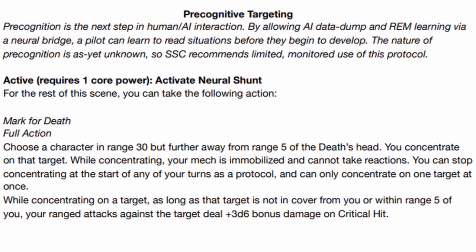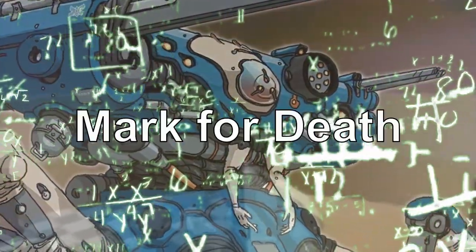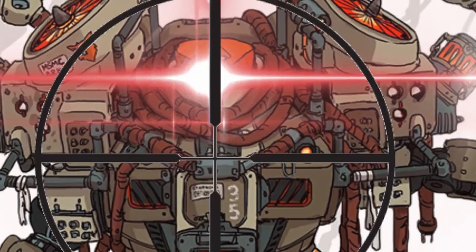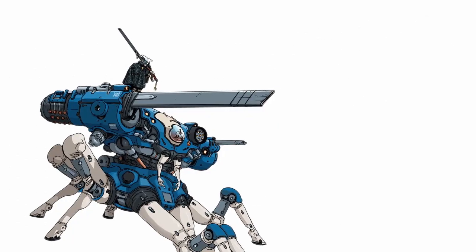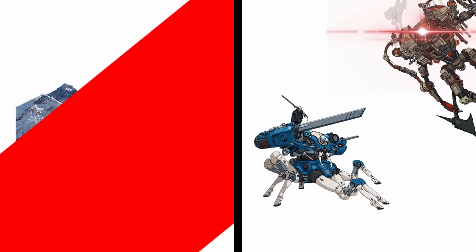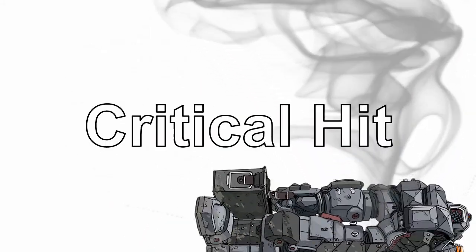As for its core power, Death's Head can activate Neural Shunt within its Precognitive Targeting. Basically, for the rest of the round, you can see into the future and use a full action called Mark for Death. To use it, choose a target within range 30 but not within range 5 of you. After choosing a target, you will be concentrating on it, causing you to be immobilized and unable to make any reactions. When concentrating on the target, if the target isn't in cover or within range 5 of you, your ranged attacks against the target can deal +3d6 bonus damage upon a critical hit.